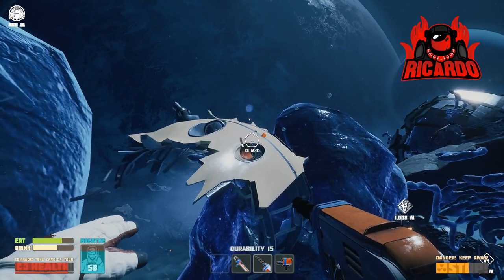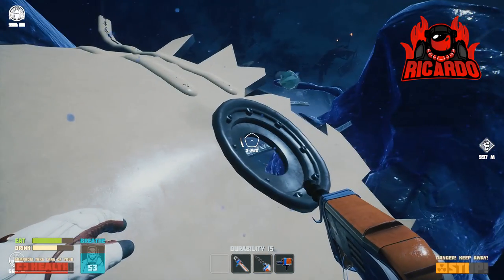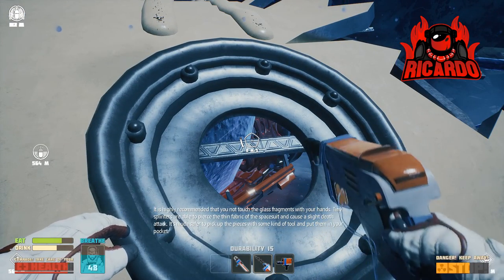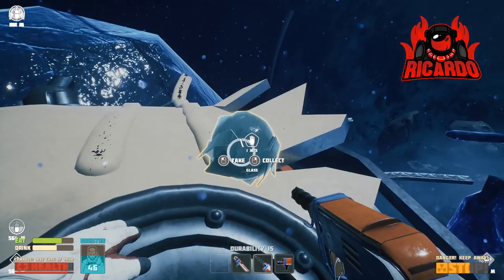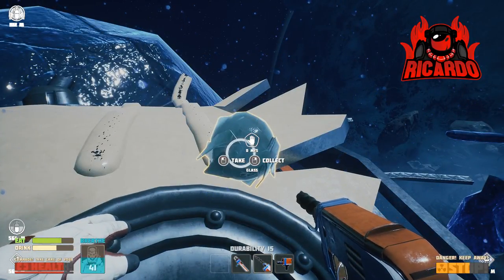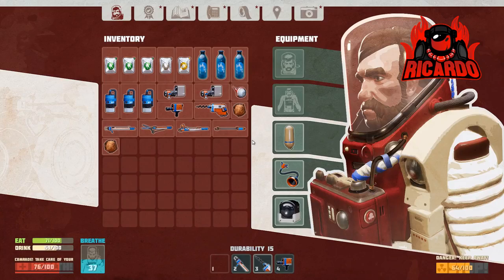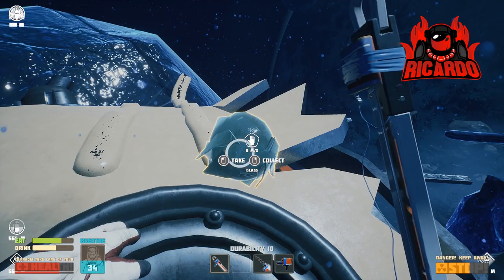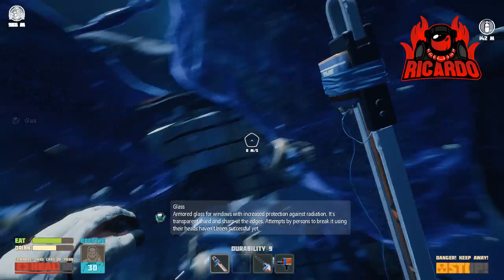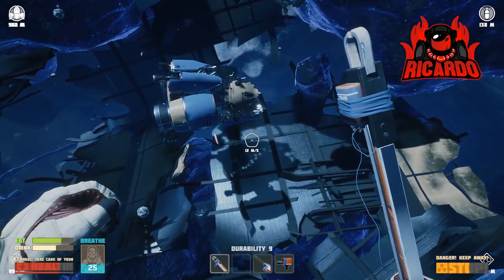Here we go - this is a part of the space station where you're going to see these little globules of items. Look up and that's glass right there. You can't just pick it up - you've got to collect it with one of those handy grabbers that you fashioned out of several bits of metal. There's my handy grabber, and I've grabbed glass!